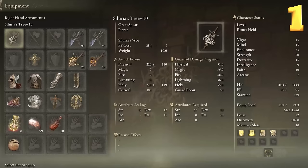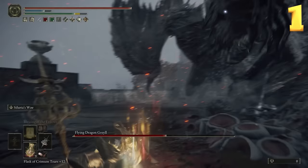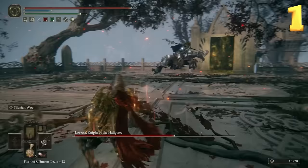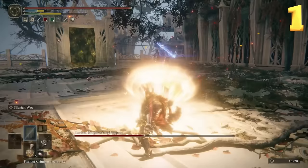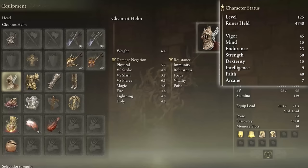Holy Torpedo — with the Siluria's Tree great spear, we can blast off its weapon art from a distance. I'm using shard of alexander, Godfrey Icon, and ritual sword talisman to get wild damage. Godfrey Icon because this weapon art charges up, and ritual sword talisman because the goal is to fight from a distance — it's easier to keep your health topped off. If you can keep your health full, you'll get that extra 10% damage. So we're staying at a safe distance and shooting out holy torpedoes. You can also cast crucible horn or crucible tail or whatever you want really. This is another strength and faith hybrid build, but this time more focused on strength.